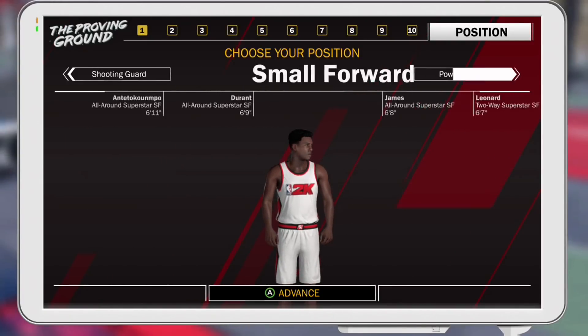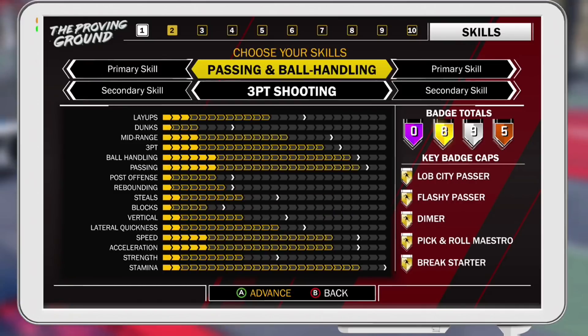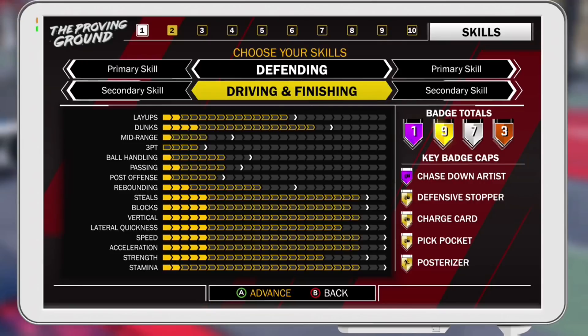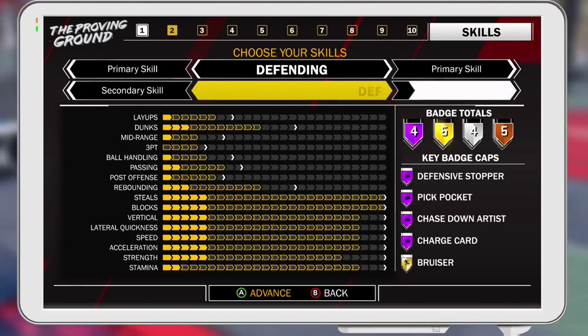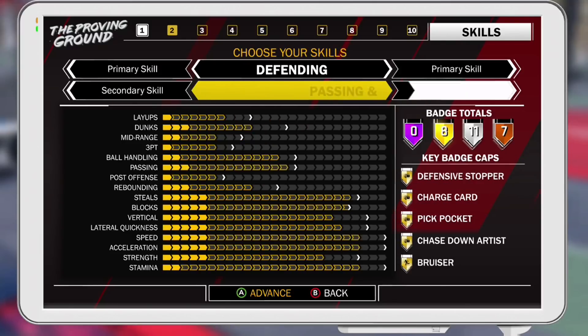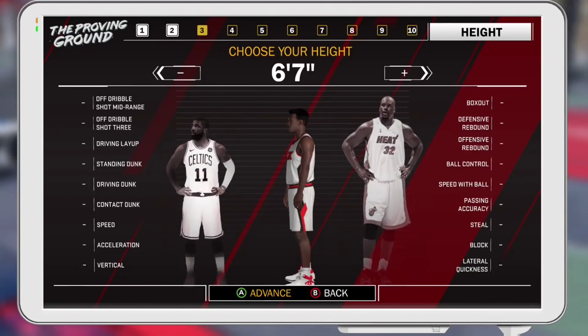First off, you want to go small forward. Small forward has way better badges than point guard or shooting guard. Even though I'm making a point guard type build, I'm still a small forward just for the badges. Defending primary with driving and finishing secondary is the only deviation I would do — I would not do any other combination besides pure lockdown if you're doing a small forward build like this. Centers can do other things, but all the other builds are trash in my opinion.